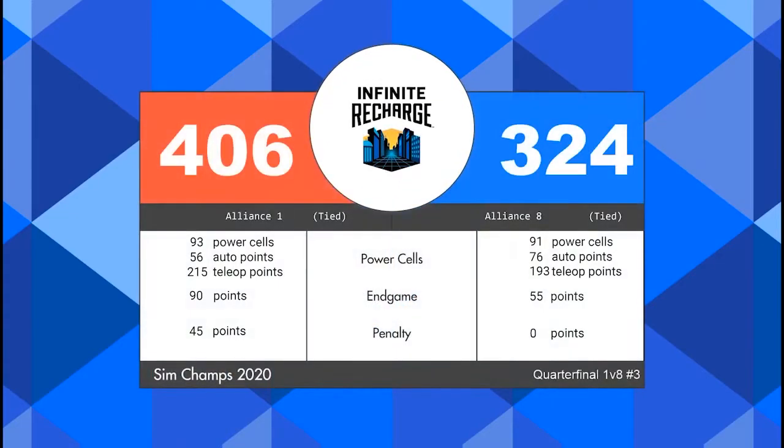Final results incoming — this one goes to the red alliance with a final score of 406 to 324. A big part of that score is penalty points: every time a blue robot respawned on the initiation line due to five seconds of contact, that gave 15 points to the red alliance, and that happened three times. The red alliance is victorious and will be moving on to face the number four alliance in the semi-finals.